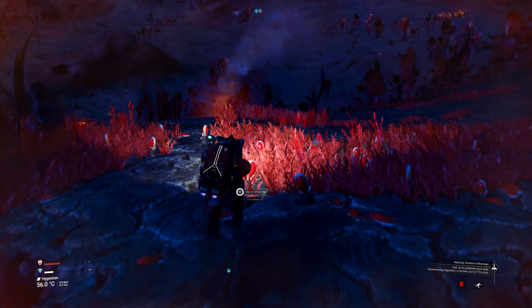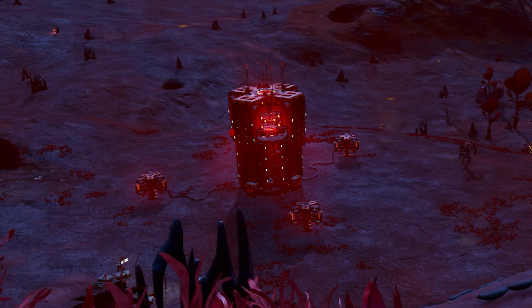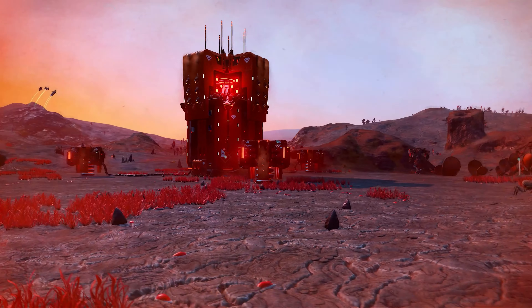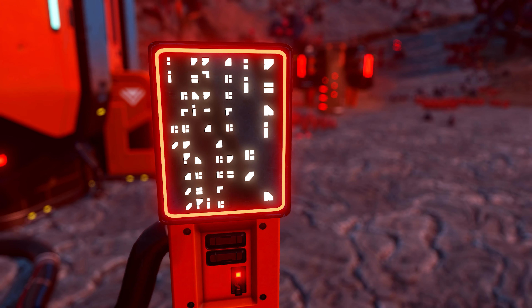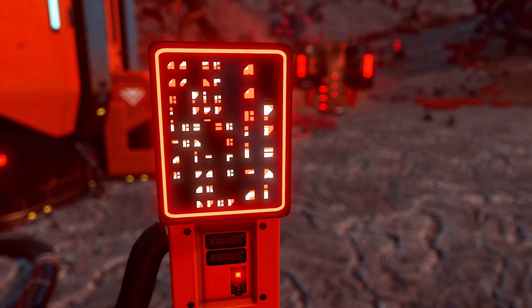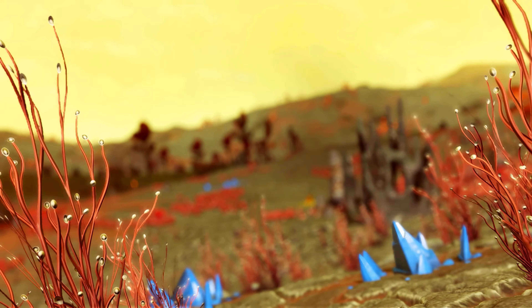Heading north, a buzzing noise in the distance intrigues the little Gak. Clever and cautious, he approaches with his Multitool in hand, ready for any eventuality. A large, glowing red structure is the cause of all this commotion — the command post of the sentinel AI that patrols the galaxy. The Gak knows what must be done and heads towards the controls to disrupt the droids. Ever hopeful for useful technology to aid his journey, he checks the multitool found there. But alas, the tool is no better than the one he already has. Salvaging any useful components from the deactivated sentinels, he continues his journey.